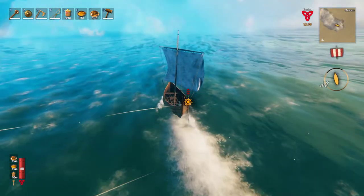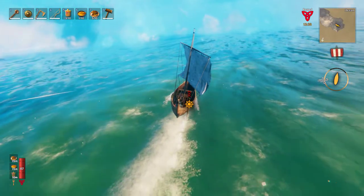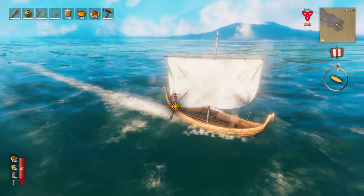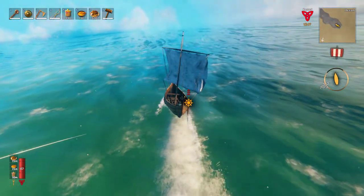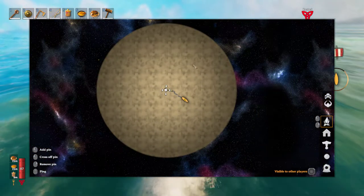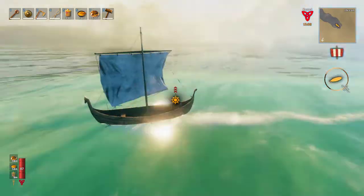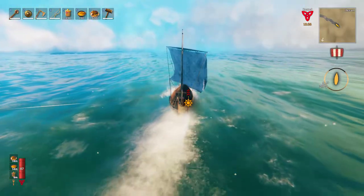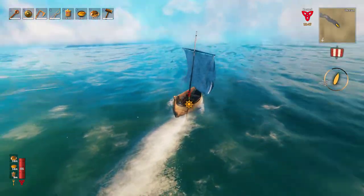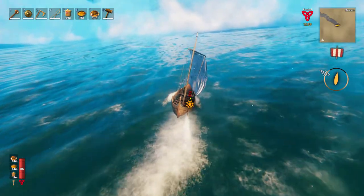I noticed the music has changed - it doesn't sound very nautical, but we'll call it a nautical theme. Haven't found anything yet - no sea serpents, no leviathans, nothing. Welcome to sailing in Valheim. We've gone a good little distance, but compared to the entire map, we've gone maybe 10% - probably less. Also on the map, zoom in and out is just the keys to the right of the M key: the comma and the period. Comma takes you out, period takes you in.